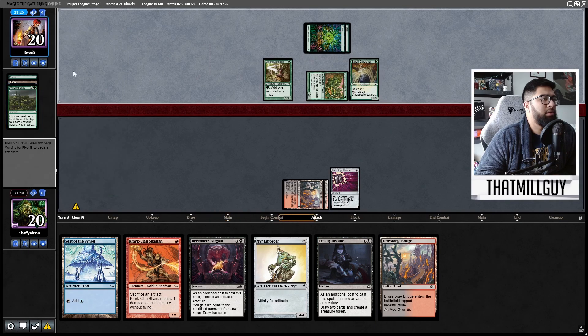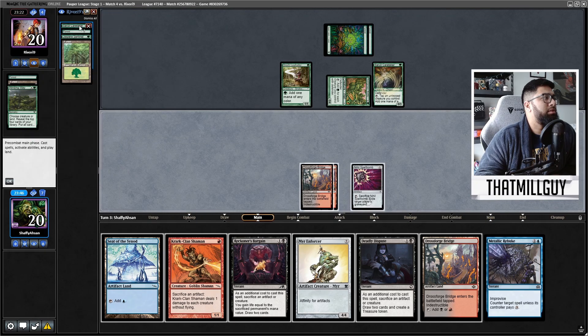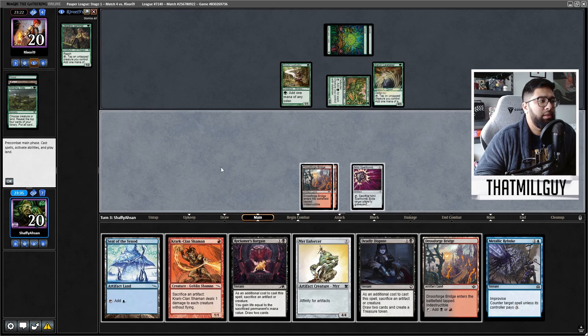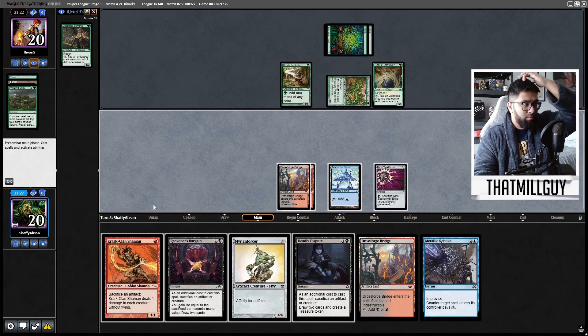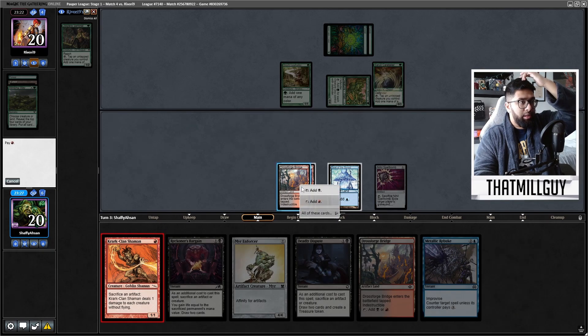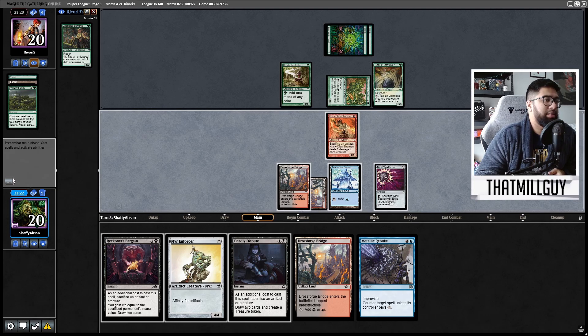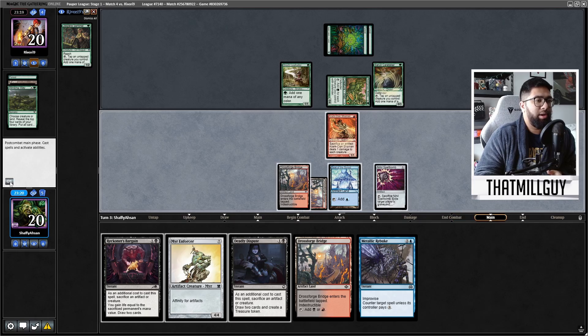Wall four. So really caretakers. They have the Jaspera — what type do they choose here? Okay, I'm assuming that's what they did. So in that case, I will play Seat. I'll play Quark Clan Shaman, and that way I can still hold up Metallic Rebuke while still threatening something like — hey, I could go off, you know?